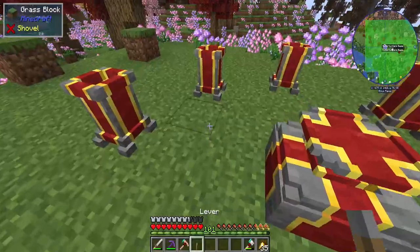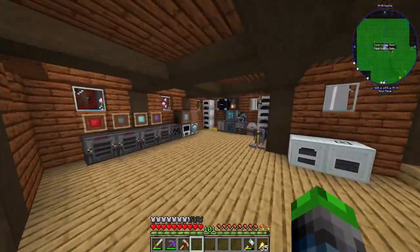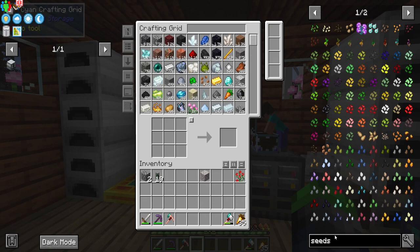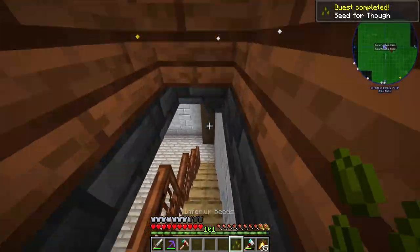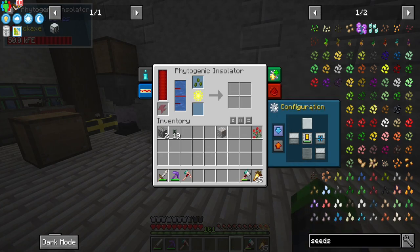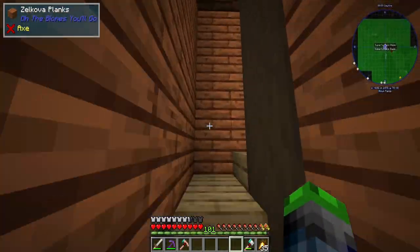Perfect — so that's working, we have a lever to go ahead and activate it. Now let's make some basic seeds here. Let's make some inferium seeds, actually we don't need the infusion altar for that. We can just test these out here. I don't know if that's better — I think we need to put some upgrades in there real quick.